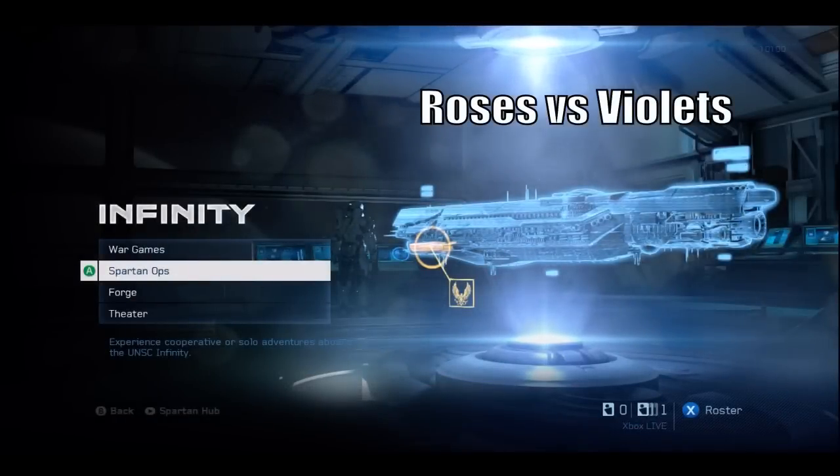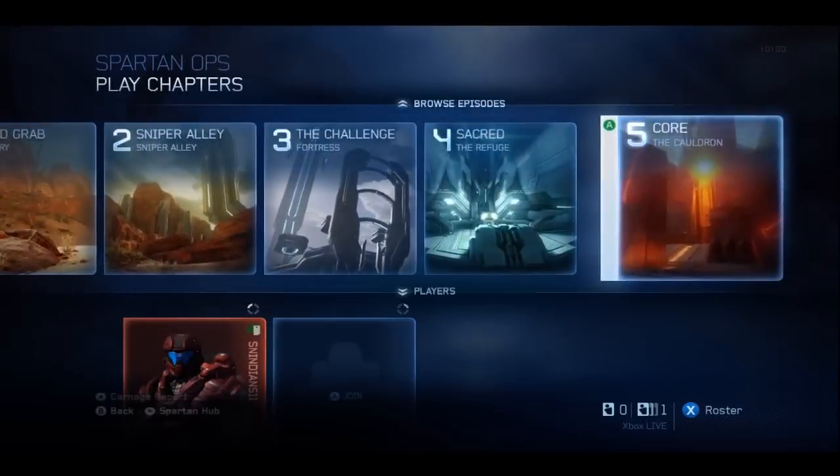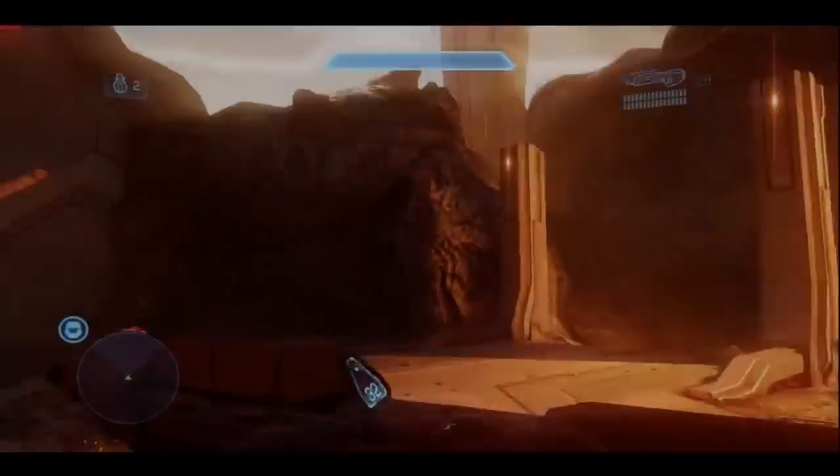Halo 4 — if you guys were as excited about Halo 4 as I was, let me start off by saying this game does not disappoint. So let's get down to business. If you go to Spartan Ops Chapter 5, which is the Cauldron, this is where you're going to be able to find the Roses vs. Violets achievement.